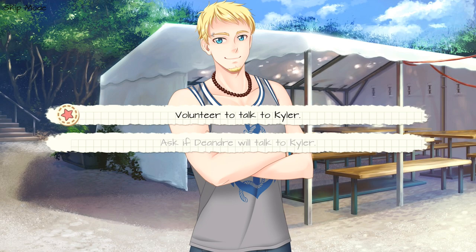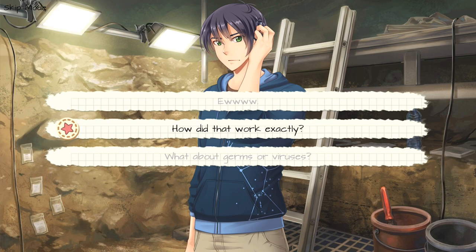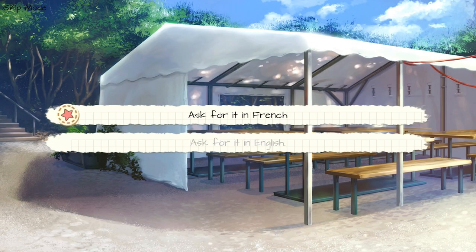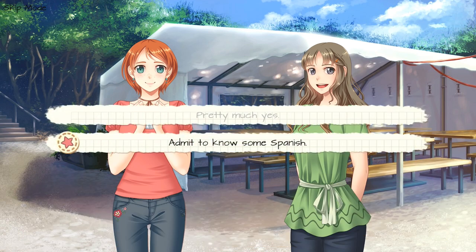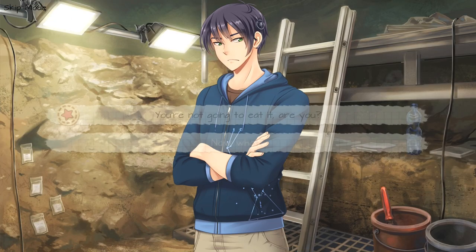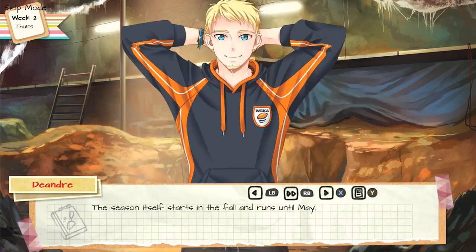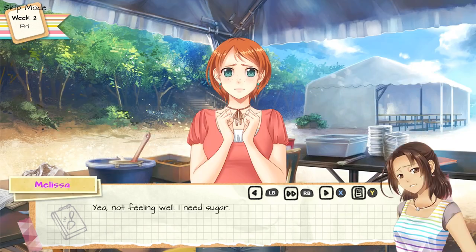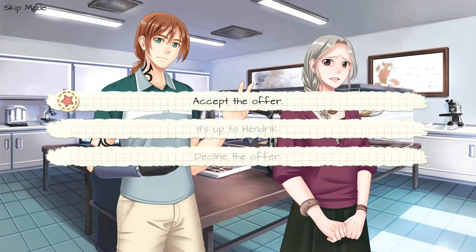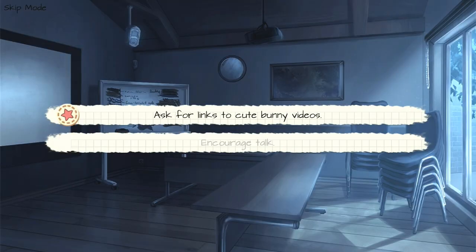Choose choice one, volunteer to talk to Kyler. Choice number seven, the bottom option, I'm good. Ask Kyler, top option. Choice number two, how did that work exactly? Choice number one, does it bother you? Choice number one, ask for it in French. Choice number two, admit to know some Spanish. Choice number two, searching for pirate ships. Choice number one, ask Hendrick. Choice number one, you're not going to eat it, are you? Choice number two, teach him the soil test. Choice number two, there's no other option than to hurl yourself down the slope. Choice number three, request for some alone time. Choice number three, decline the offer. Choice number three, chide him for staying up late. Choice number one, ask for links to cute bunny videos.